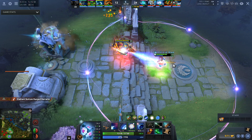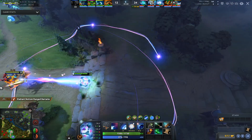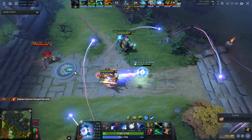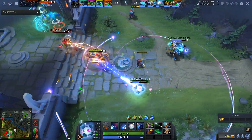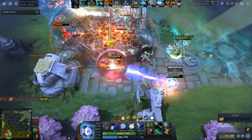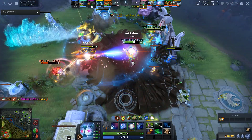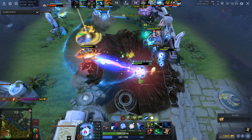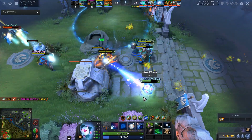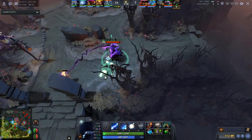Storm Spirit and Ember Spirit might look like good IO partners because of the added magic damage and the regen being great for Storm Spirit. However, these heroes are always zipping into the enemy back lines, chasing squishy heroes. If IO tries to chase them in, he'll be way too overextended and will die the majority of the time.